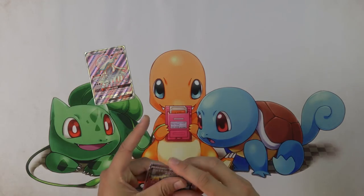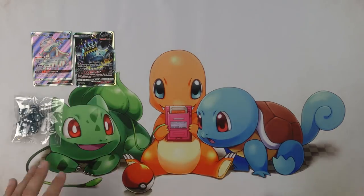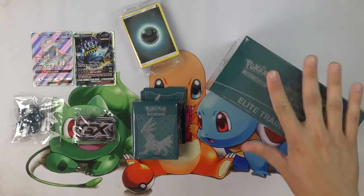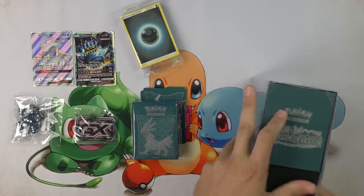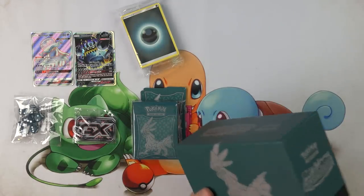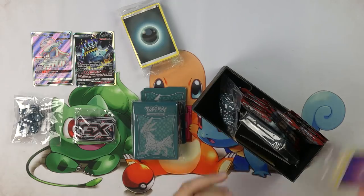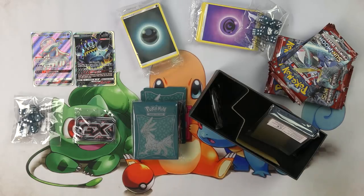We did okay on the first box — no Buzzwole GX, but a full art Buzzwole GX would have been awesome. I do love the Nihilego there. Let's crack this second Elite Trainer Box and see if we can do a little bit better. Two hits in an Elite Trainer Box is pretty good. I usually like to think one hit per Elite Trainer Box is a solid turnaround. I'm satisfied so long as I get one hit per Elite Trainer Box.